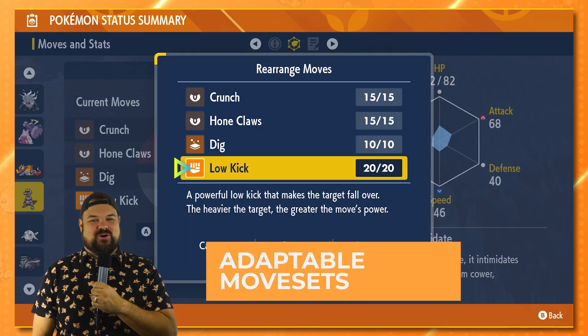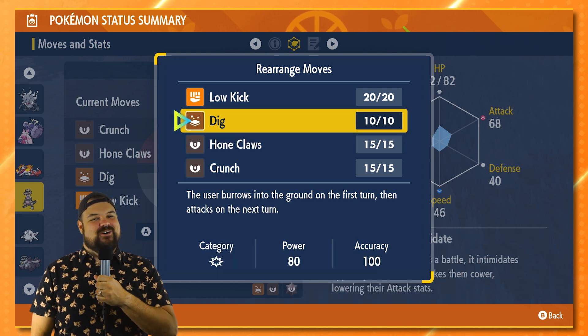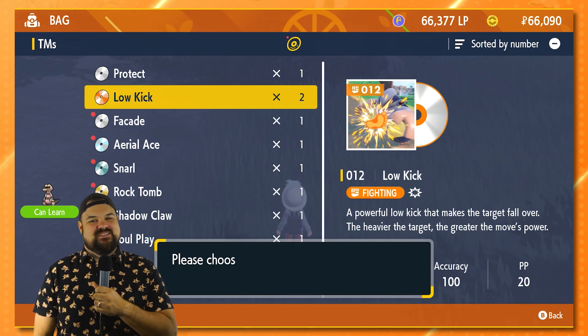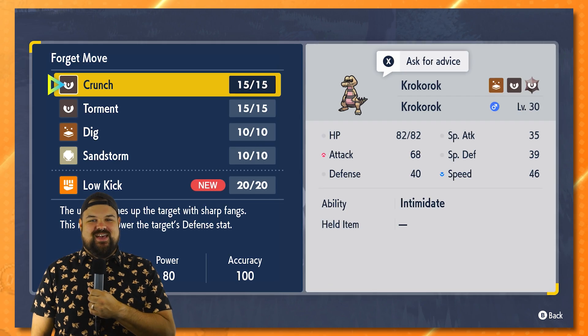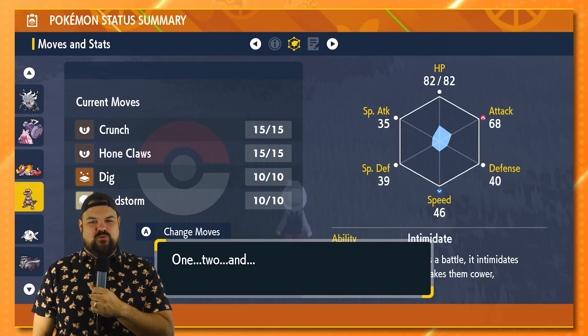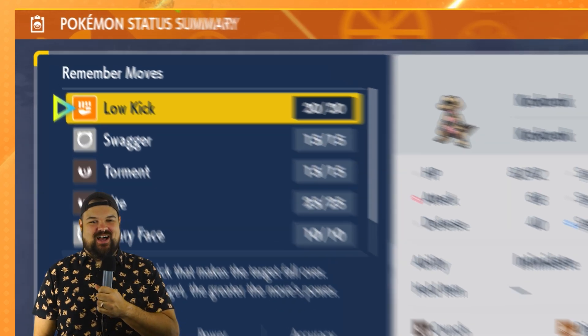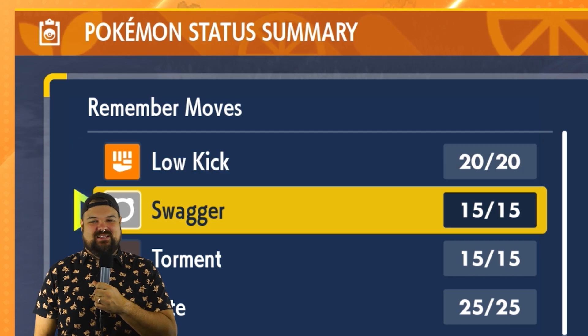Move sets on the go. You can change the order of each Pokemon's move set by pressing Y in the move summary tab. You can also teach a Pokemon a TM move here — and in this game, TMs are only one use. If you later decide to replace that TM move, don't feel like you've wasted it. You'll be able to access the forgotten TM move in the ReLearn menu at any time, anywhere.